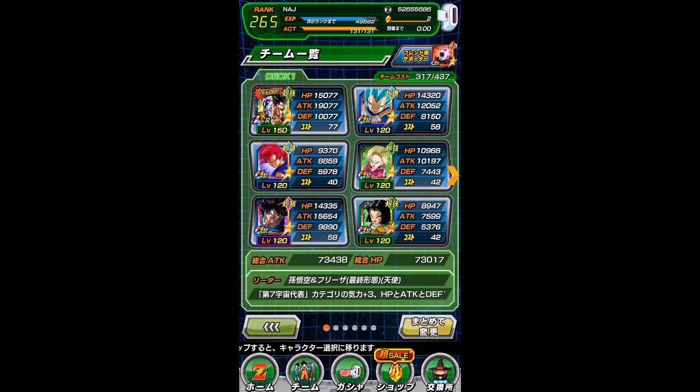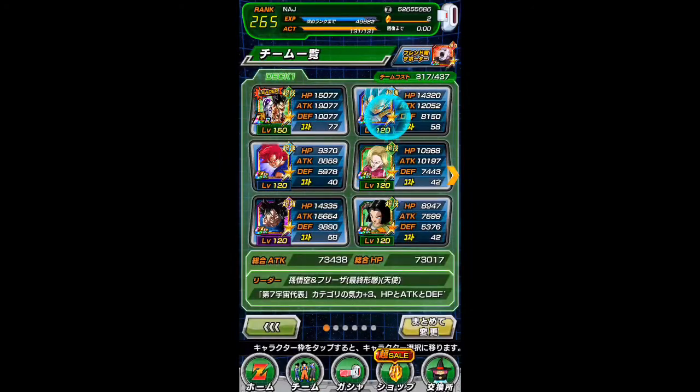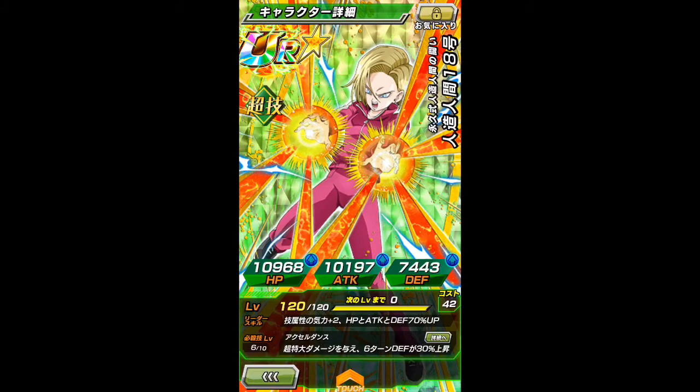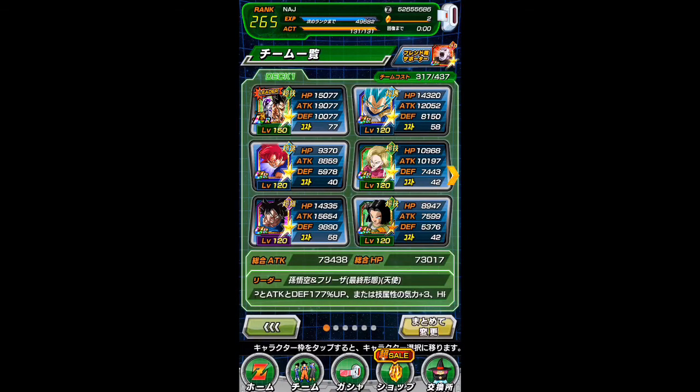I have the Evolution Blue Vegeta 2000 everything, plus 6 attack for a super attack. I've got Android 18 with a dupe in her bottom right path, SA 10. I've got my Boilerdance Goku SA10 — I need one or two more dupes to rainbow that guy. Ranger 17 is just kind of there, and this other guy is also kind of just there.